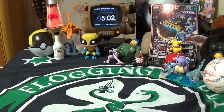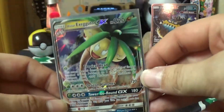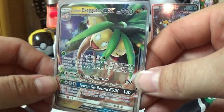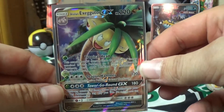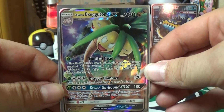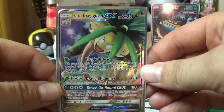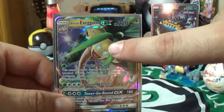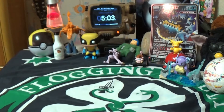Coming up next we've got the Alolan Exeggutor GX. He's got full artwork as well — huge, nice hollow shine to it. Holy cow, that's nice. The camera started face-tracking onto my finger — what the hell, track the face, you stupid camera. So weird.